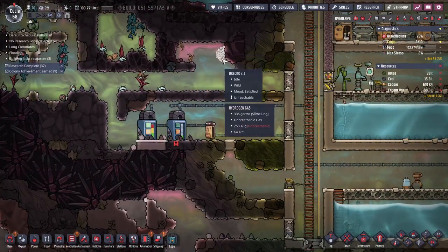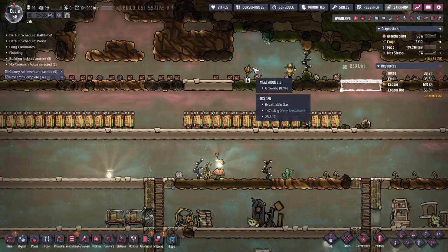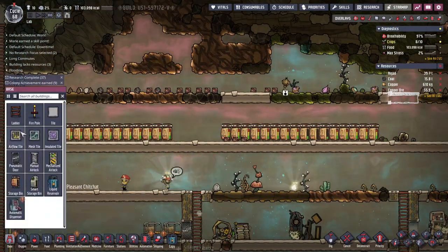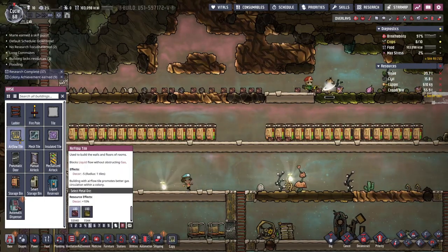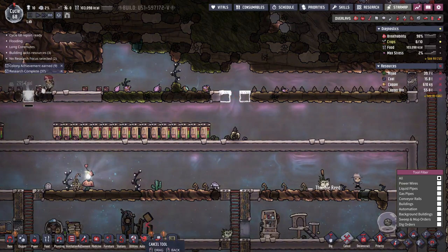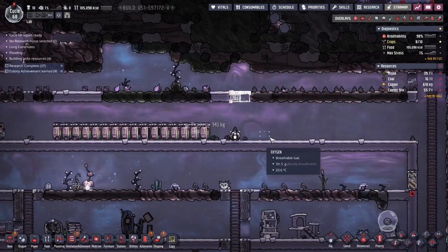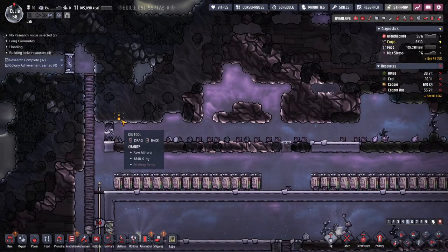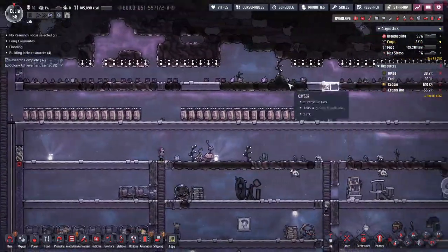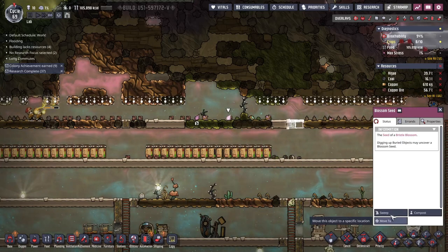My friend, you are going to come up here to our little sanctuary. Look — we already have two mealwood plants up here waiting for you! I'm going to take this bristle blossom out. All our hydrogen gas will come up here — I might do a little airflow tile here to help it along so stuff doesn't get trapped. Let's make this a little higher. I'll leave the mealwood seeds but get rid of the other seeds so the pips want to plant the mealwood seeds.